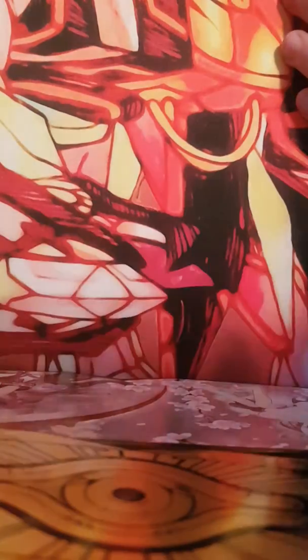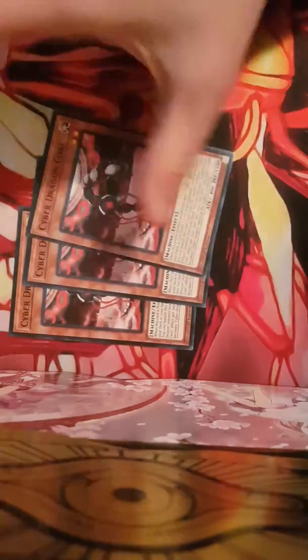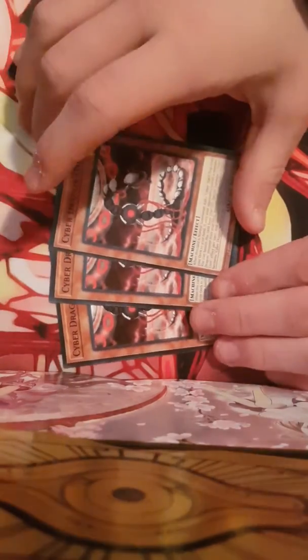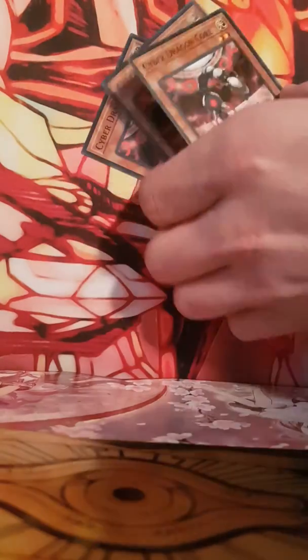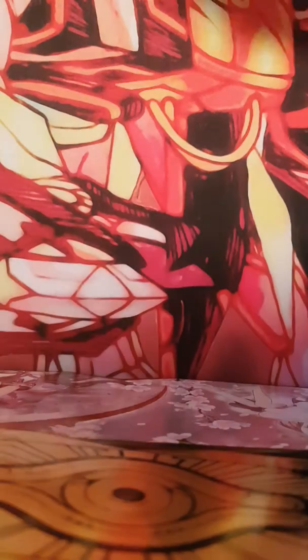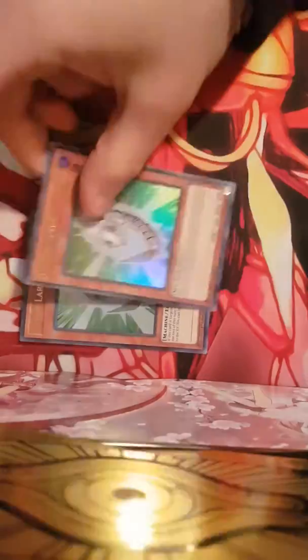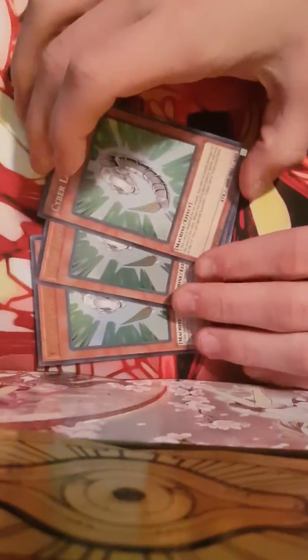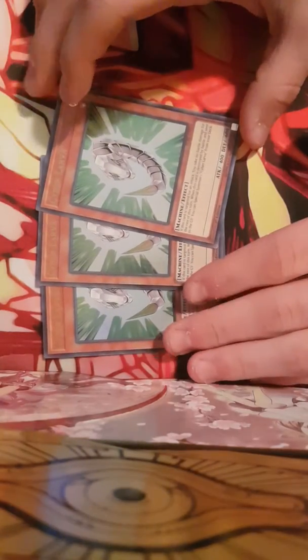And this deck was like $45. Next, you get 3 Cores — this is your best searcher in the deck. Next, you get Triple Larva, Ultra Rare. This is basically like your Winged Kuriboh of the deck.